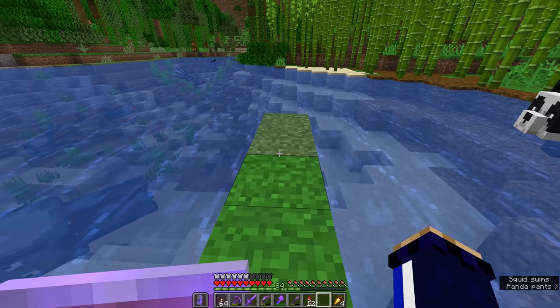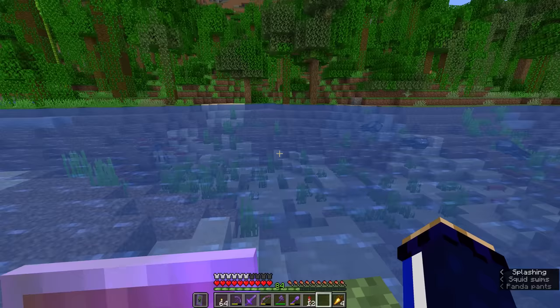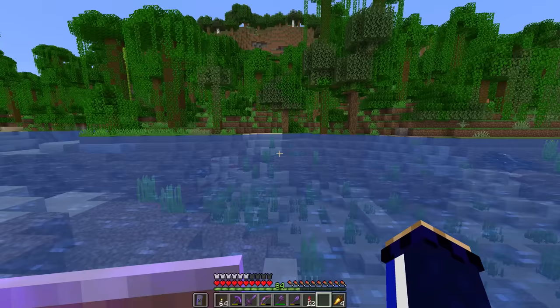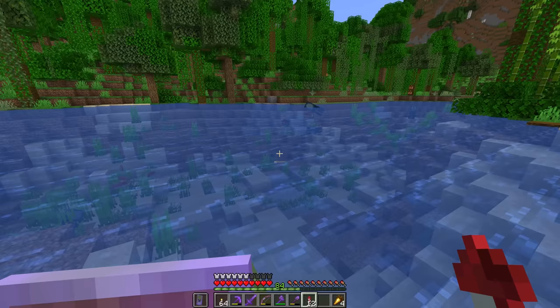Using grass blocks to outline the area of the farm is a good idea, because any blocks that appear in the river grass color are going to be part of the river biome and will be perfect for our squid farm. Then we can figure out exactly which areas of the river we need to drain and which areas we need to keep flooded with water in order to spawn the most squid. So let's get some more grass blocks and outline a decent-sized area.